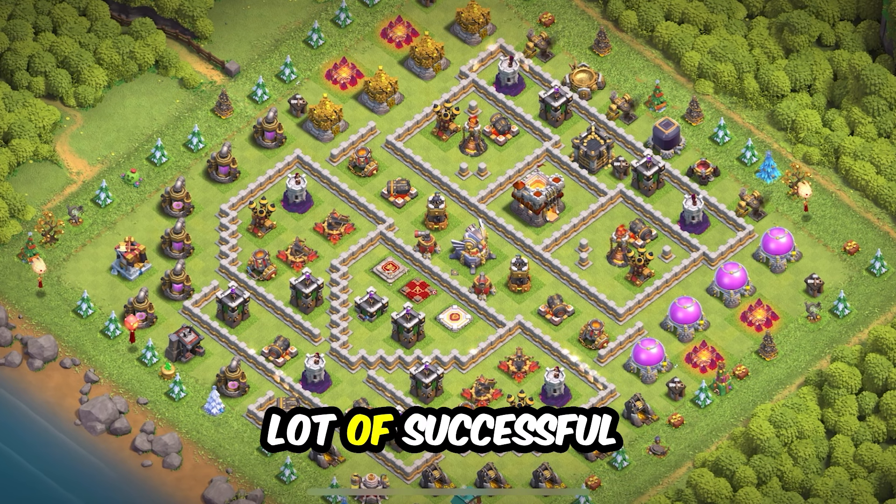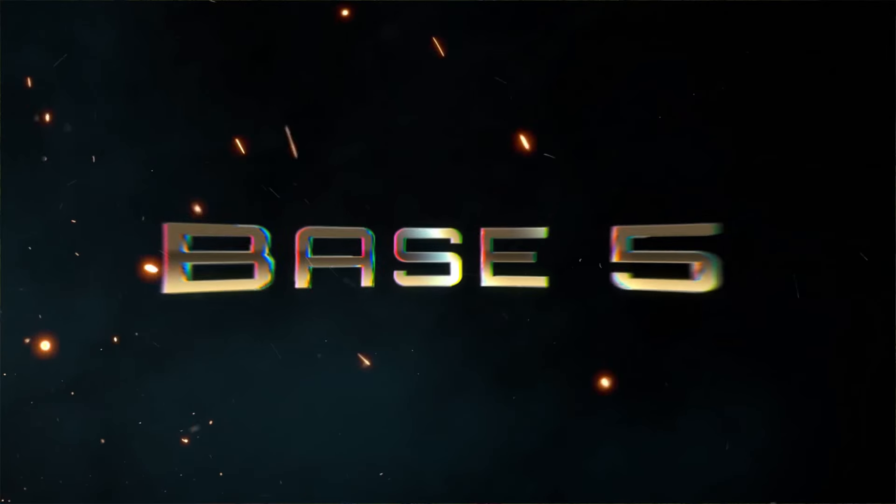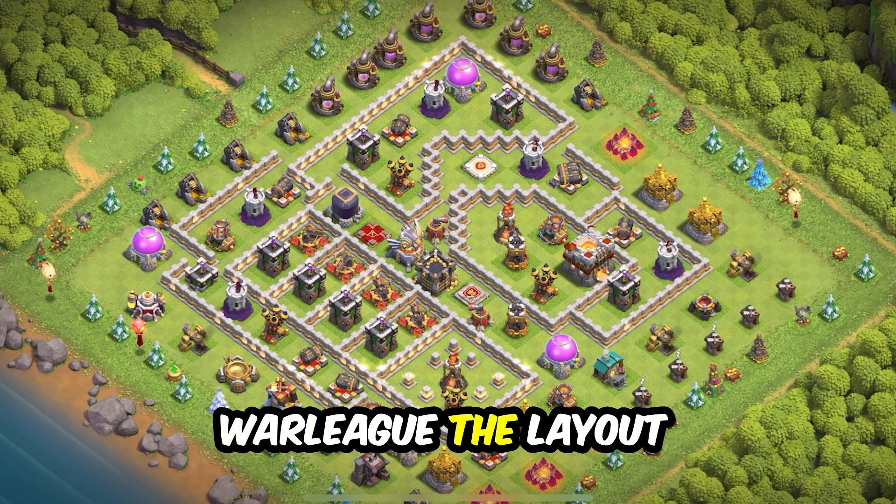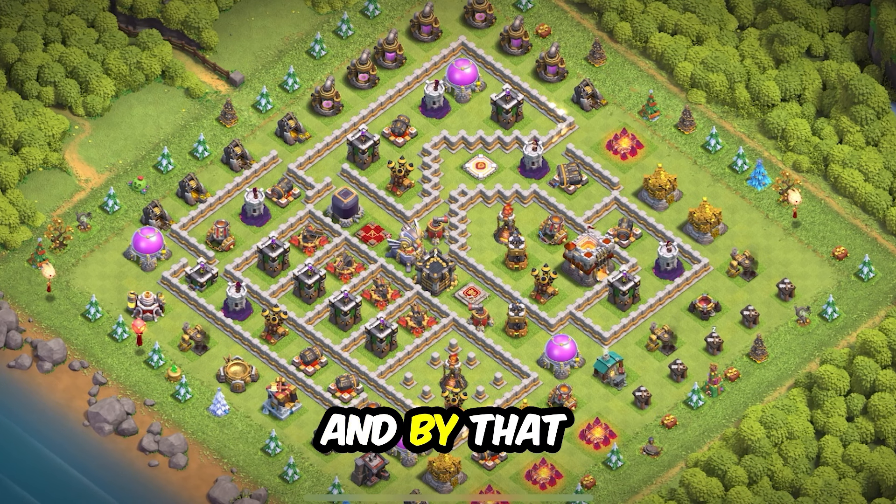Base 6: a trap design for wars and clan war league. On one side you have the X-Bows, on the other the infernos, and in the middle the eagle artillery. It's a great spread of defensive buildings that will bring you a lot of successful wins.